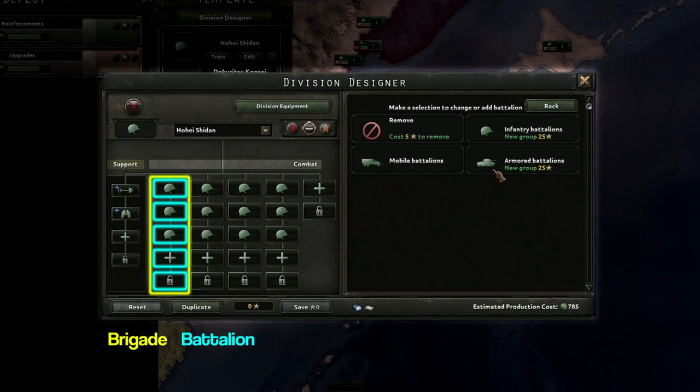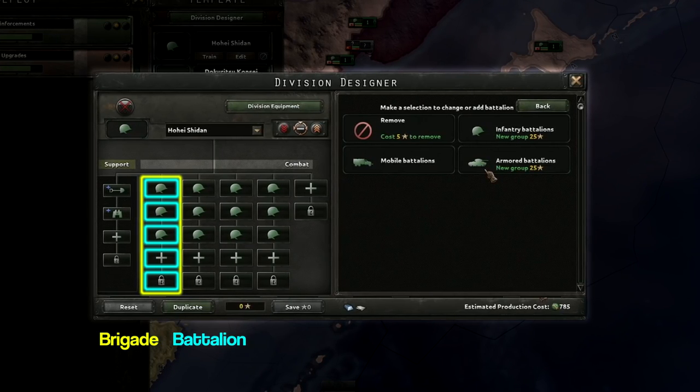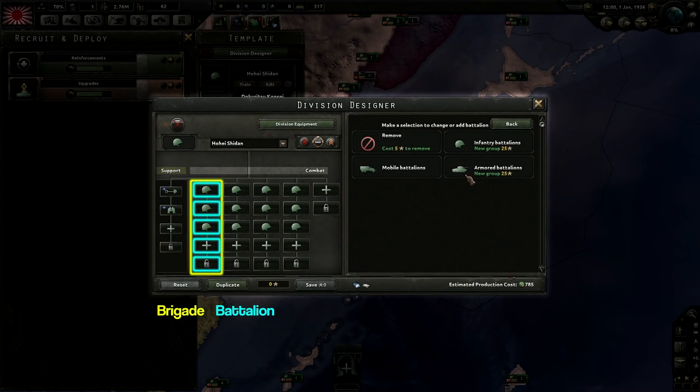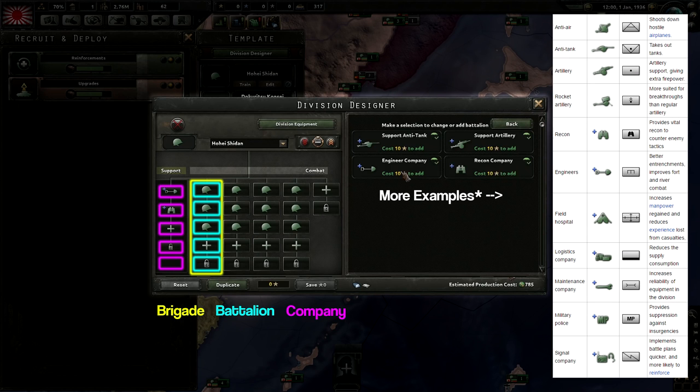Keep in mind, this is not an exhaustive list, but simply an example of the kinds of battalions that exist in Hearts of Iron IV. Each division can also contain up to five support companies. Support companies provide special attributes to the division. For example, adding a support company of engineers will improve your entrenchment bonus when defending, as well as improving the division's ability to attack across a river or against an enemy fortification.